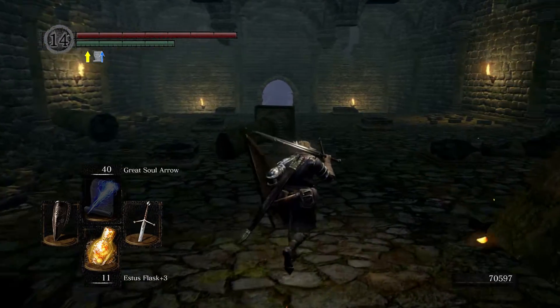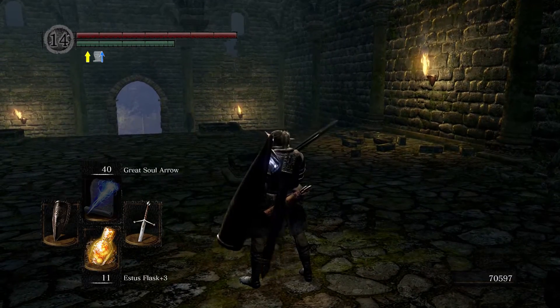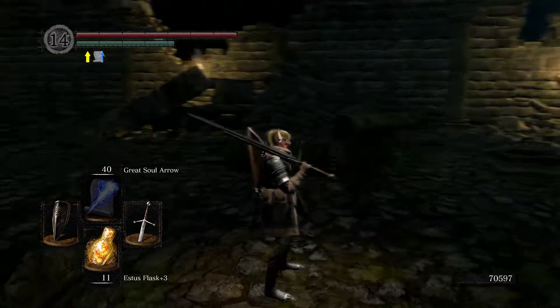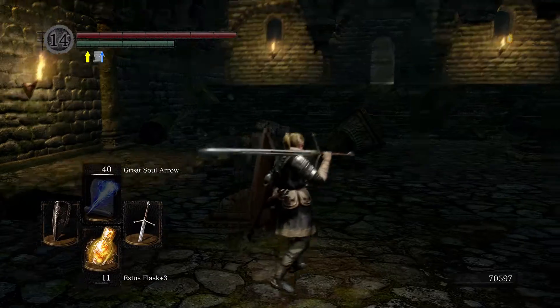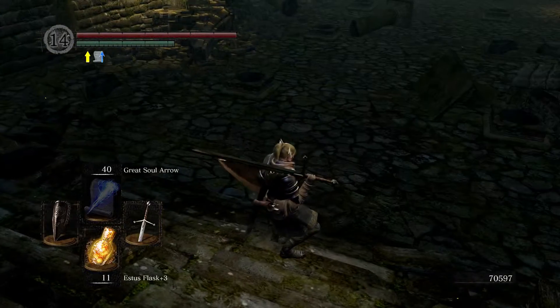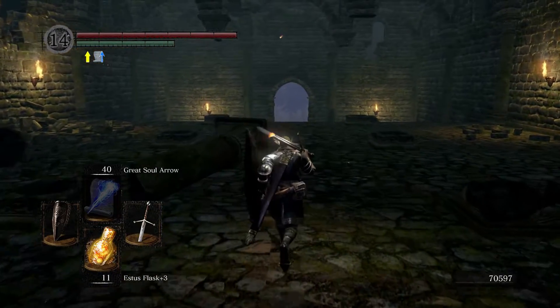Hello everybody, welcome back to Dark Souls Remastered. In this episode we are going to take on Sif. I did a little dry run just to make sure we could actually get into the boss fight, and it seems like we have. So I spent the souls to get the Crest of Artorias. We're outside of Andrei's workshop right now and I've already used it to open up the area.